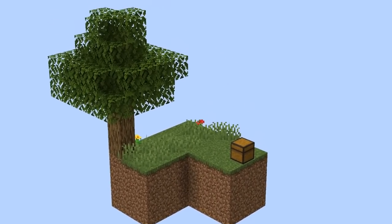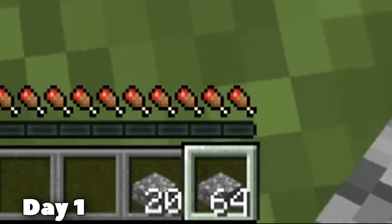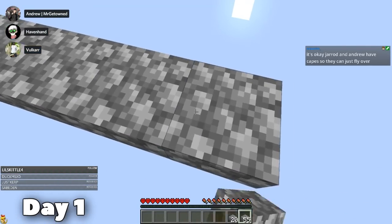Luckily, we are actually playing in Skyblock version 4.0, meaning around the Skyblock lies eight more smaller islands, each representing a different biome. So Marvin got to work mining some cobblestone — 44 in total — and 84 slabs later, I started bridging towards the jungle island.